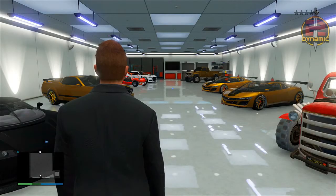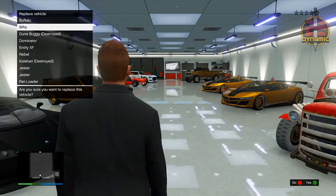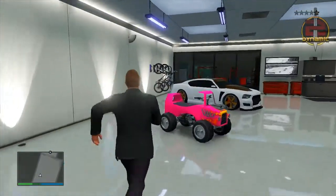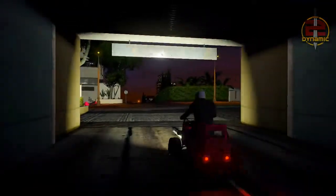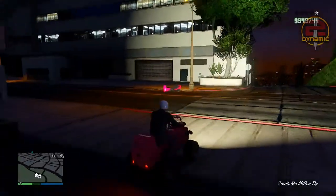I will be showing you guys a duplication glitch that works perfectly fine on supercars either later today or tomorrow, so make sure you leave a like if you want to see that. As you can see, I now own Trevor's Blazer in my garage — my friend basically copied this vehicle for me, and when he simply comes back onto the game he will have the vehicle also. He may need to call Mors Mutual Insurance but I'm pretty sure he doesn't. Your friend can keep repeating this over and over again to keep giving you vehicles like this.